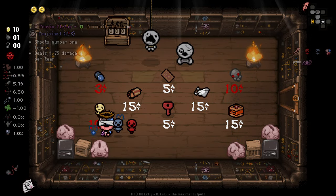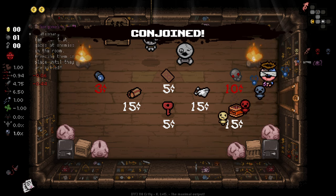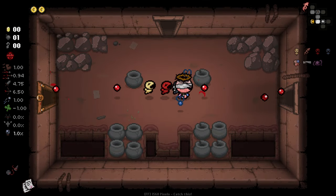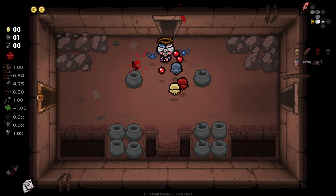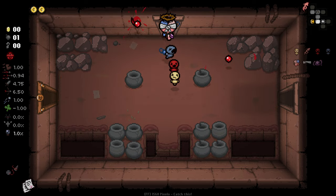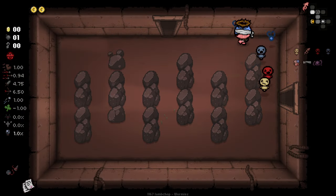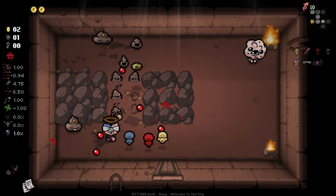We've got Cousin Cletus, who shoots number one tiers and deals a little bit of damage — I think we'll take him to start. We've also got the Gorgon here, and we get Conjoined early on. He fires in random directions by the looks of it, but fires very, very fast, which is going to be kind of strong. His tiers are a little bit weaker, but because of the effects they won't be that much weaker.